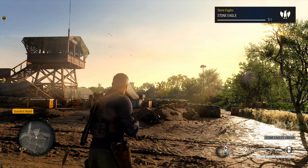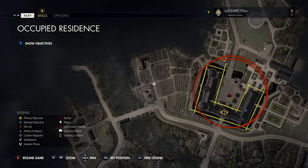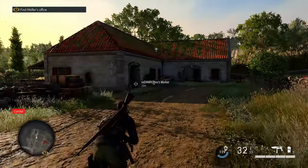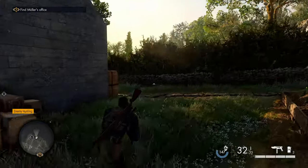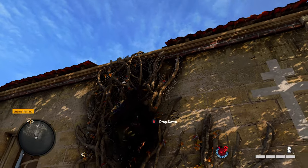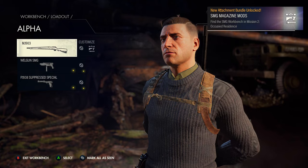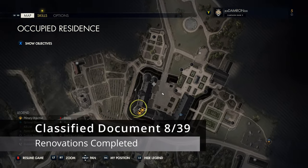From that same road location, head north to the L-shaped building in the northwestern section — that's where our next workbench is. Go around to the back side of the building where there are some vines. Climb up to reach a hole in the roof and go through it. The workbench is up there; go ahead and interact with it. One of the duplicate classified documents is below in this section.